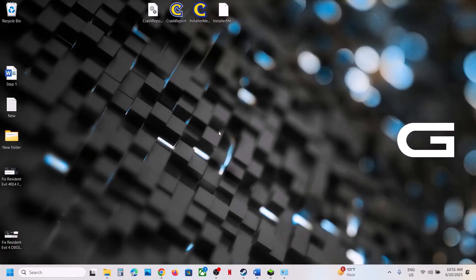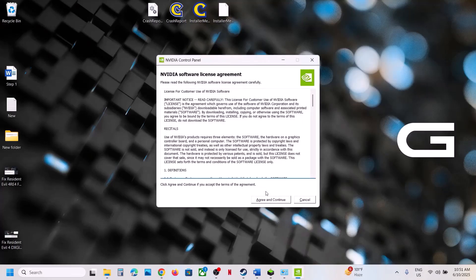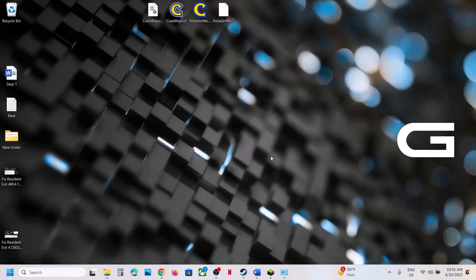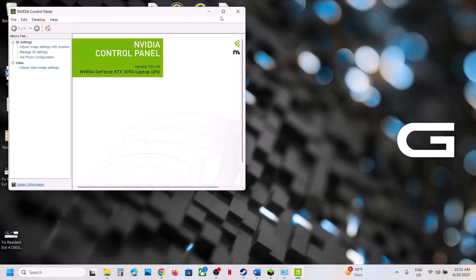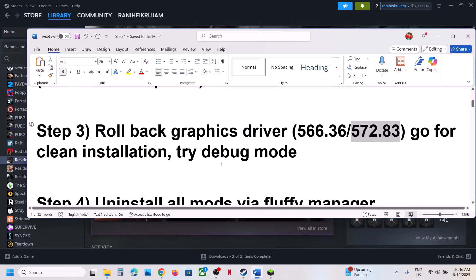Also try Debug Mode. Go to the desktop, right-click, select Show More Options, and click on Nvidia Control Panel. Once the Nvidia Control Panel is open, click on the Help option at the top left. You will see Debug Mode — put a check on Debug Mode, then launch the game and check.